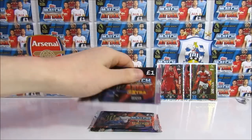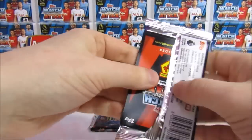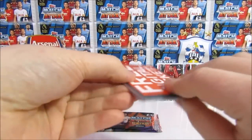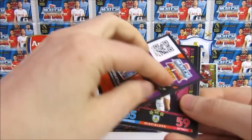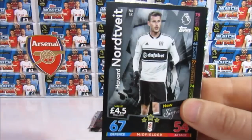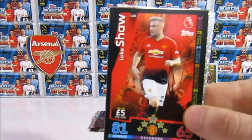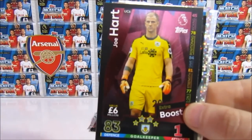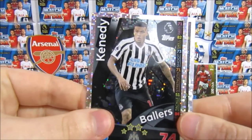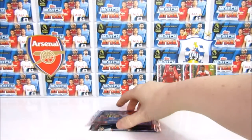Nice Bellerin. Third to last pack — we need some luck, really going to rely on the last two packs. One more 100 Club would be good. We have a Westwood, a Noidveit again, a Philip Billing, a Luke Shaw, Joe Hart Extra Boost — another one that's not playing — then a Ballers Kennedy, and a Man of the Match Pereira. Three Man of the Matches for me now.